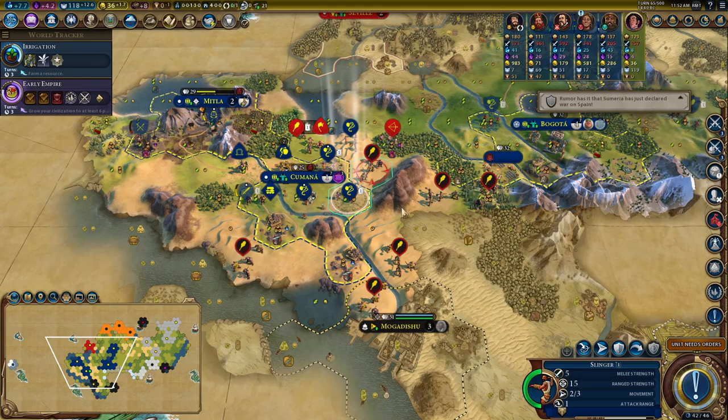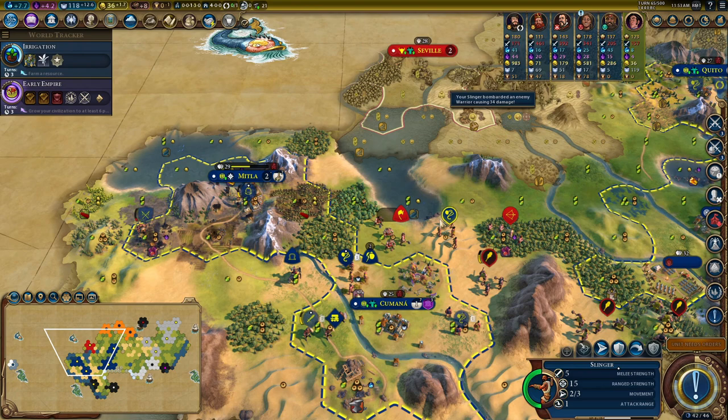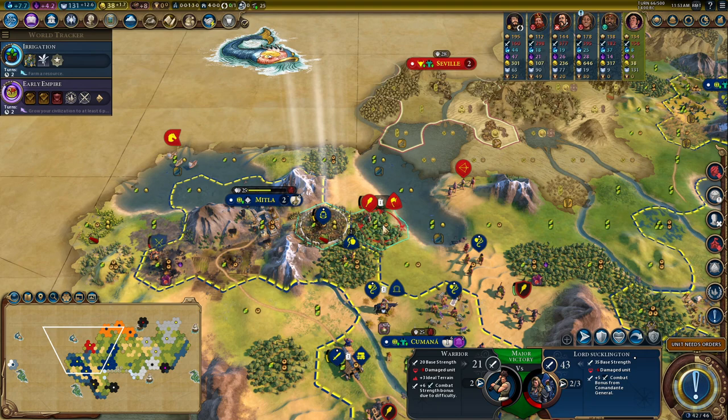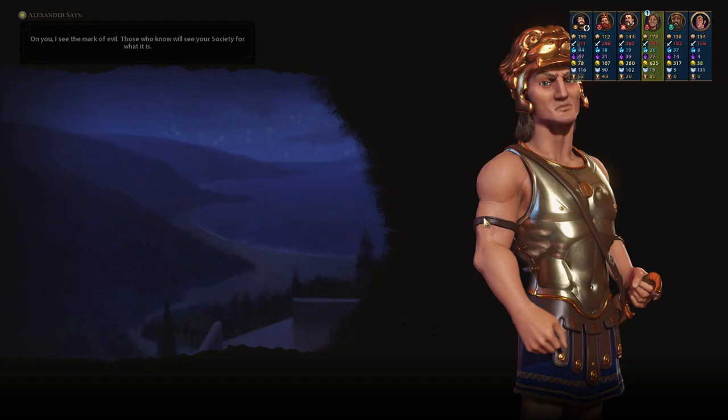They've absolutely left themselves in a targetable place. Oh there's a horse — be careful of the horse. But I can sling to that tile, one attack — oh no, that IS the kill! Lord Sucklington has taken the settler. It's all looking tasty. What are you gonna do city-states — just attack me in random places or are we going to be chill? Nobody's ever sure if we're going to be chill. No — they're just going to attack in random places.